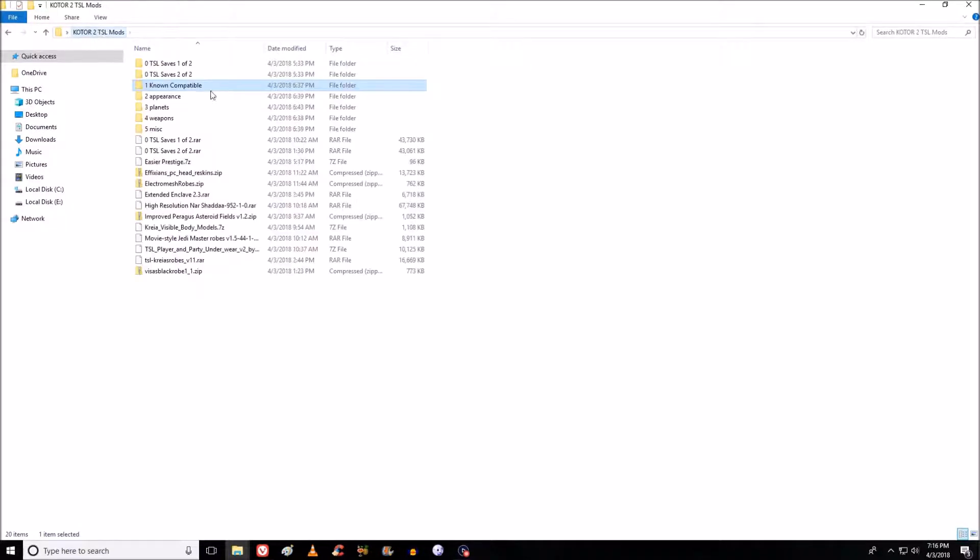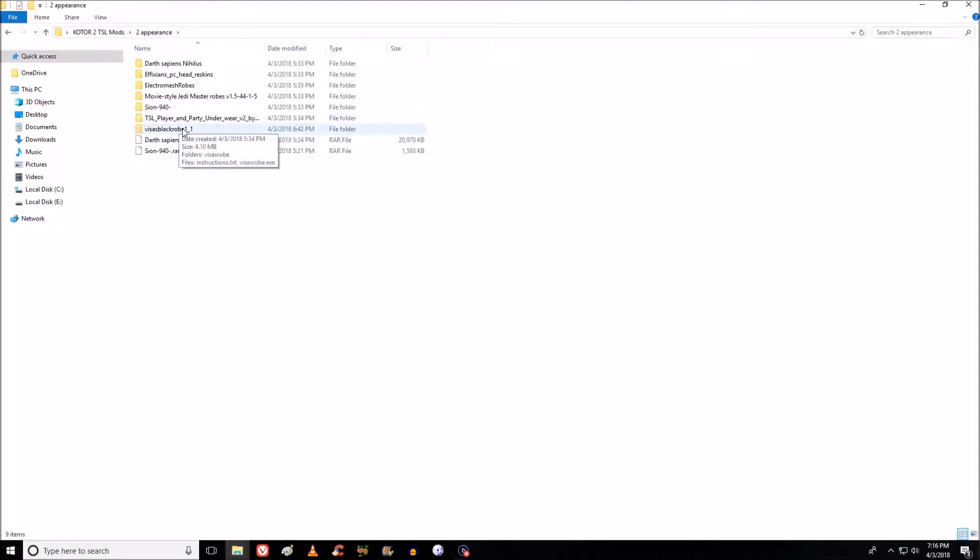There are a couple more mods in different folders that I'll show when we get there. As far as appearance mods, I didn't really change how various characters look, except I wanted the main Sith to look a little different. I have a Nihilus mod that changes his mask and his robes — which is basically everything for him — and it looks really cool if it works.